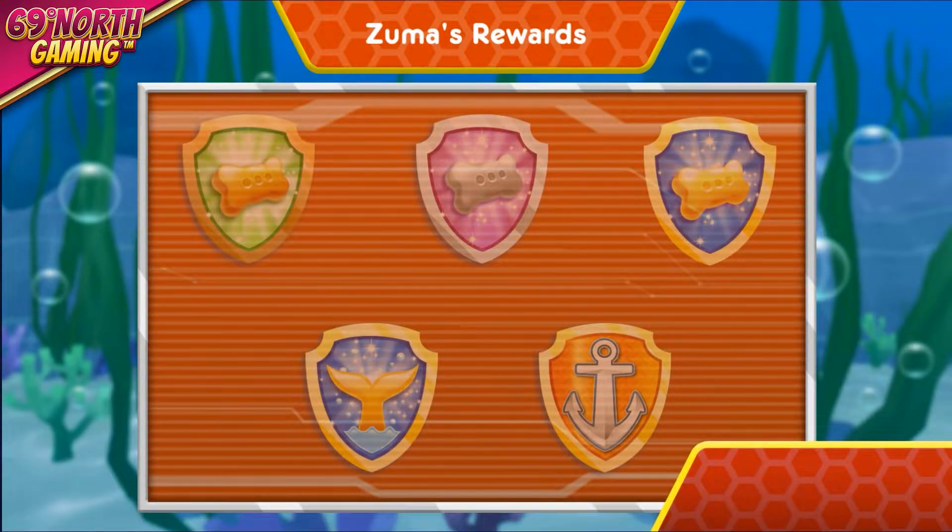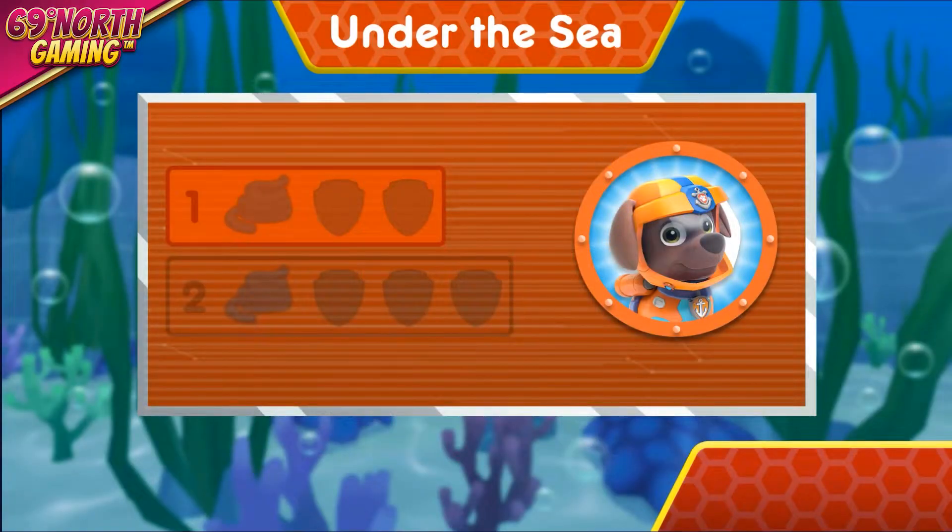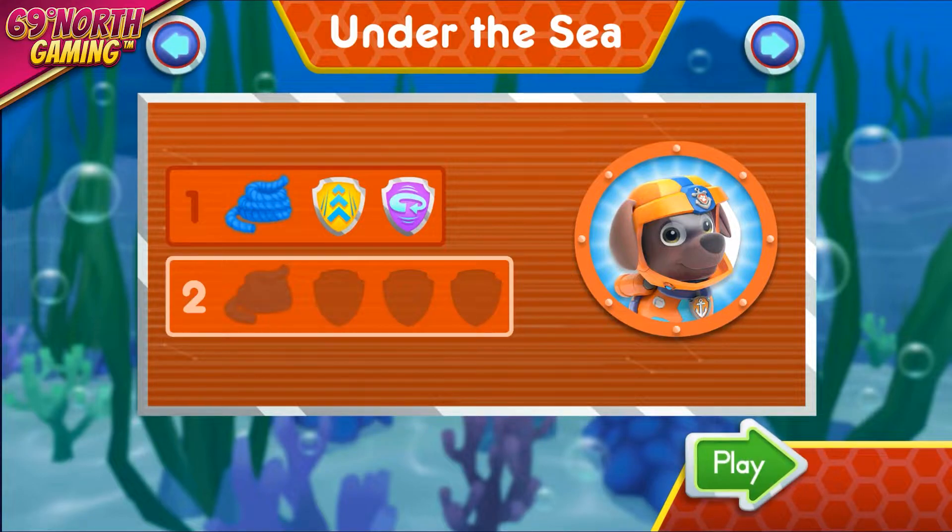You earned new badges! You earned the 50 pup treats badge! You earned the 100 pup treats badge! We collected the speed boost! We found the 360 spin! Way to go! You found one rope! You unlocked the next level! Tap play to start!